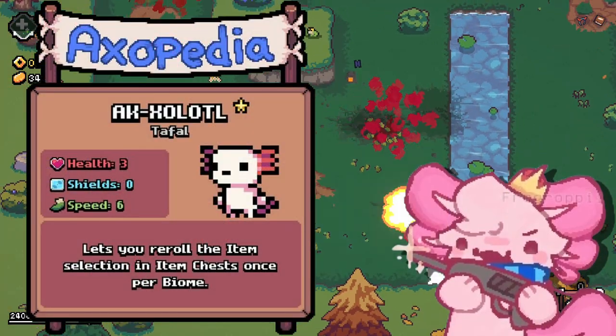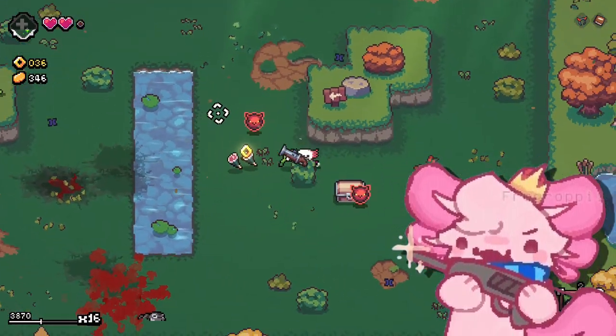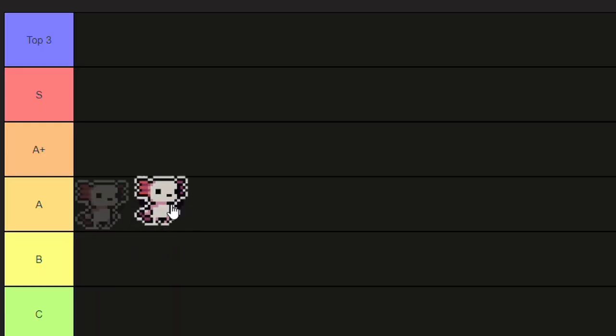Starting off with the default axolotl. The default axolotl allows you to make more customized runs and have more control over what items you take and don't take. That's why I'm putting it in B tier.